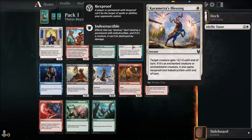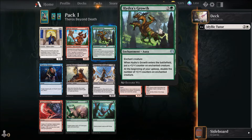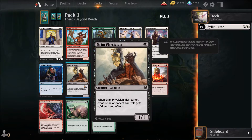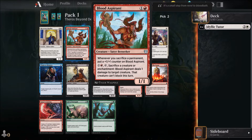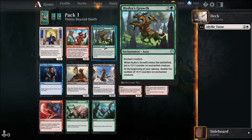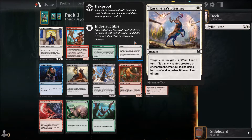I also like to focus on creatures pretty early because that's still a big mistake I make — I'm always interested in good spells and enchantments but I often forget to go for good creatures. That's a pretty good one-drop: whenever you sacrifice a permanent, put a 1-1 counter on Blood Aspirant. I think it will be the Karametra's Blessing. If I want to build into a white aggressive enchantment deck, it's a very good card.